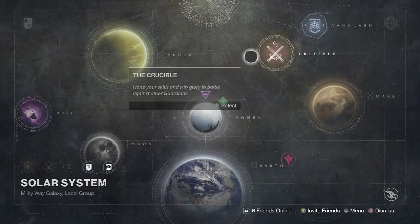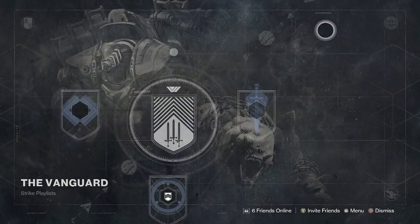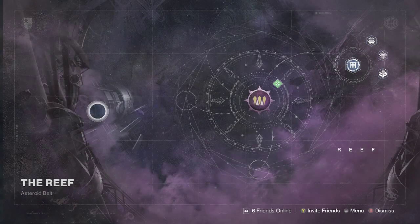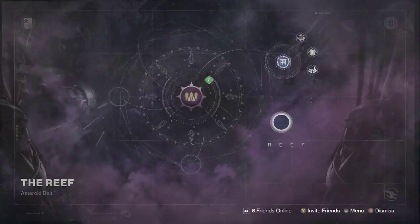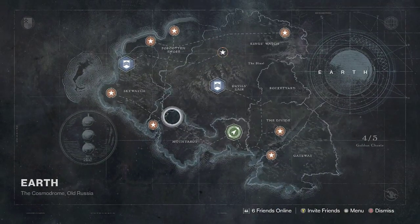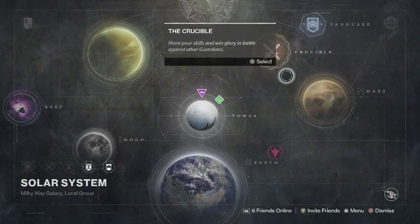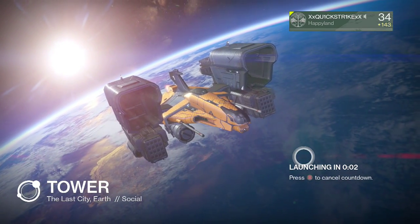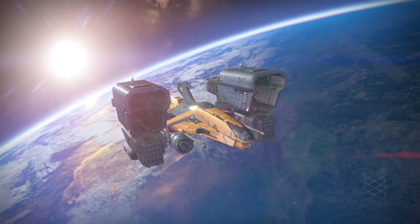Let's go into the menu — as you can see the crucible menu looks a lot different, the vanguard menu looks a lot different, everything pretty much changed except really the in-depth planet menus. The Reef menu looks exactly the same but it has a cool little Reef letters at the bottom left. Earth now has names added in bold. Here's the Taken King stuff — if you pre-ordered and got codes you can be putting those in right now. Mars looks no different. Let's go straight into the Tower.